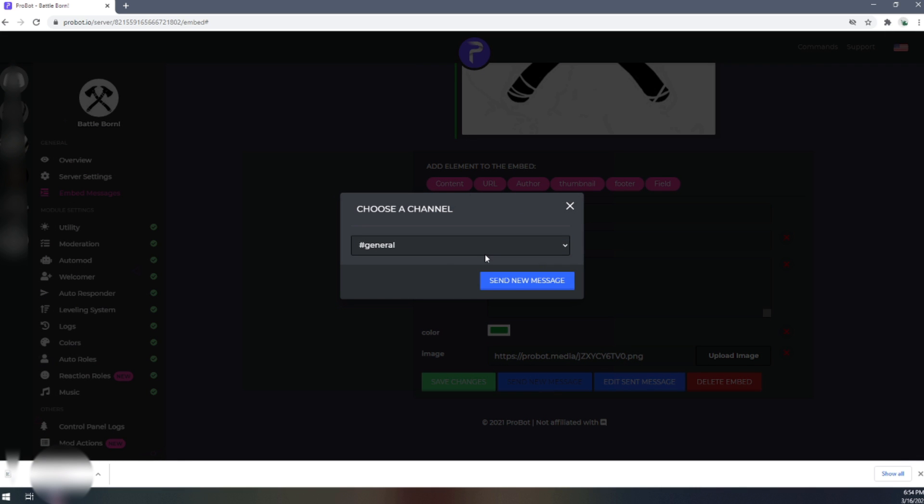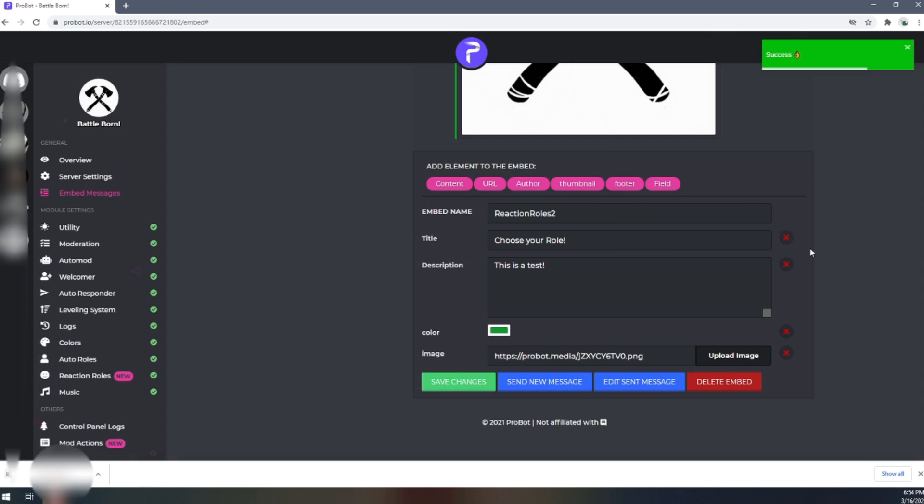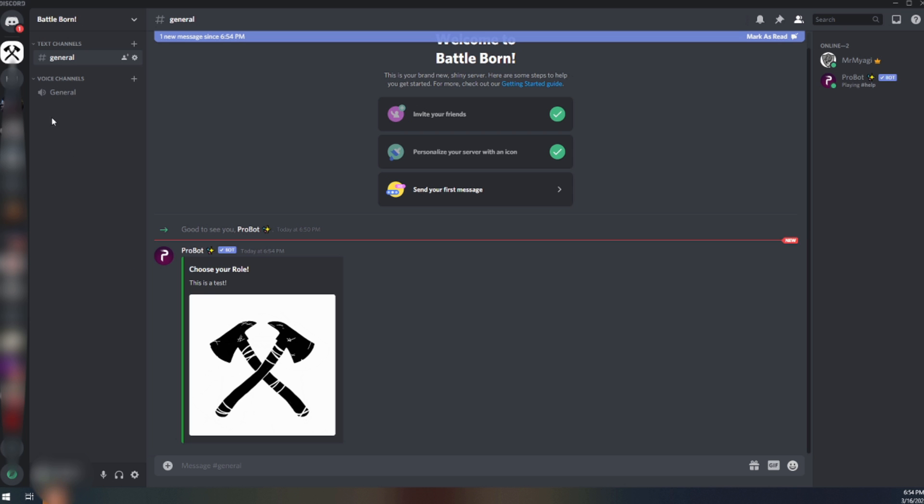Click 'Send New Message' - it sends the embed into a channel. I have this set to General. If you're looking for reaction roles to let people into your server, you'd want the channel to be something like your welcome channel or a 'read the rules' channel. After clicking Send, jump back over to Discord. The bot now says 'Choose Your Role - This is a test,' but there are no reactions yet.